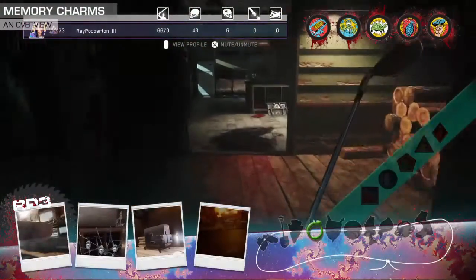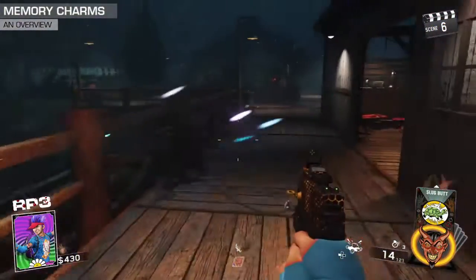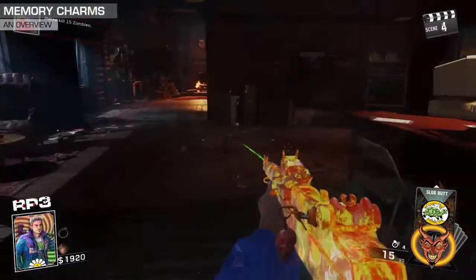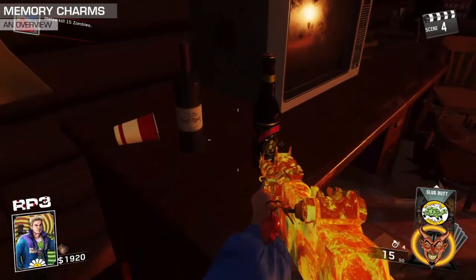There are 10 memory charms in Raven the Redwoods. Each awards you with a mini perk when you attach them to a weapon. To get the charm you must find it at one of its two possible locations, find the placement location, place it and perform a ritual.